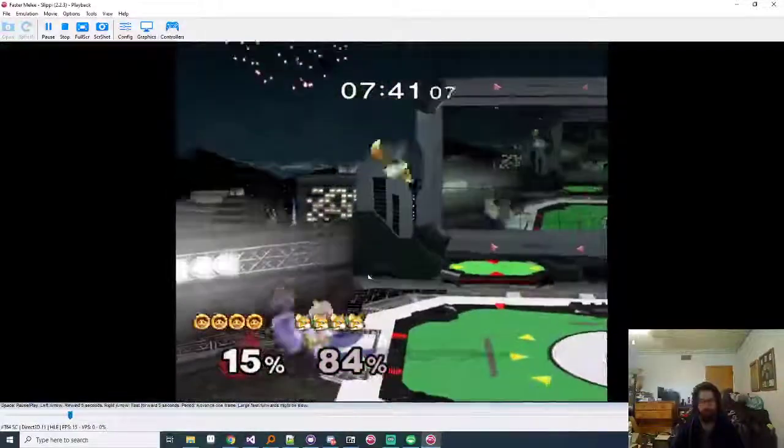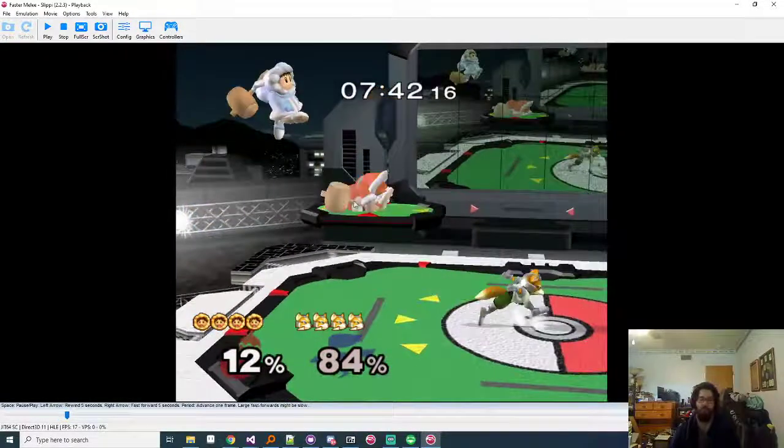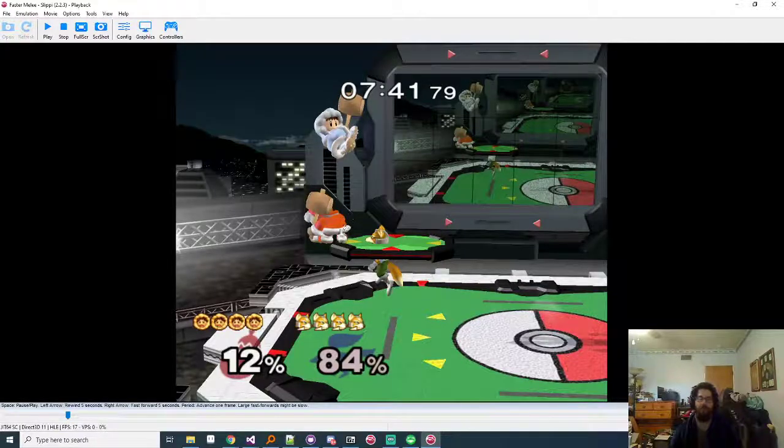In a situation like this, if you shine both of them together it's actually salvageable because you'll be shining them together - the fact that Nana doesn't have a double jump doesn't matter because she's not in tumble out of the shine. So here you'd want to up air and take chase. There are two main ways to get rid of Nana: the ideal one is Popo stays at low percent, Nana is less dangerous, you shine them, they separate, you run off and shine Nana.